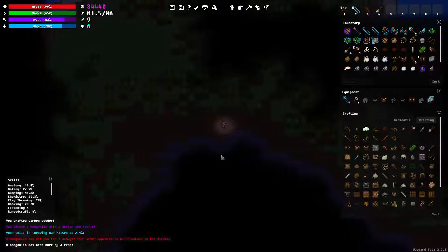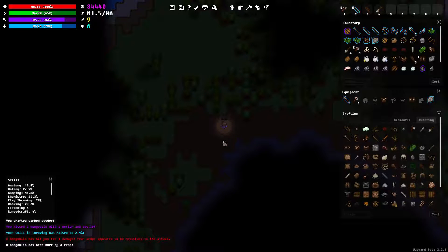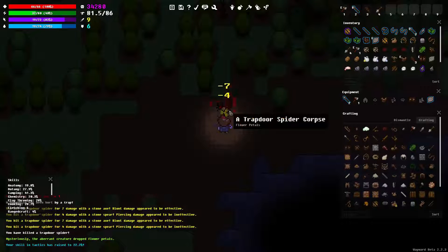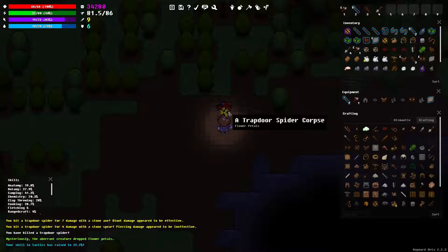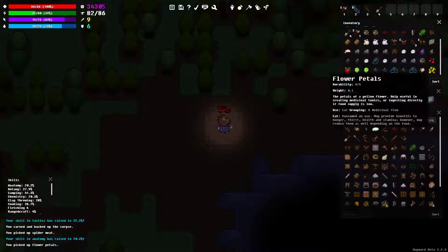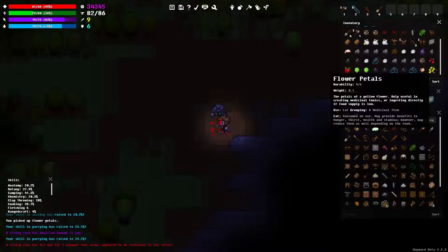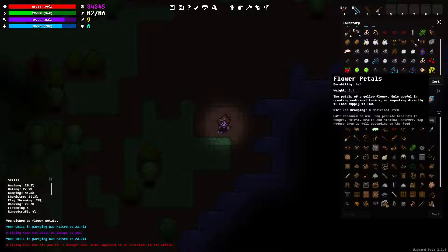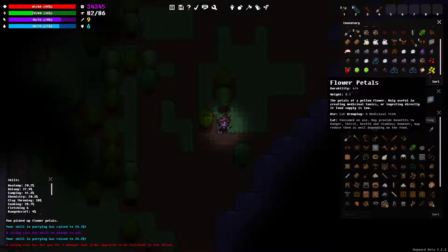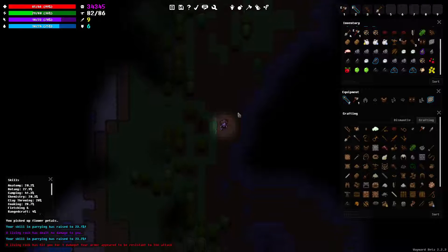Just something to throw out there. I got a nice big hit on this guy. Goodbye. I got some yellow flowers from him, apparently. Apparently the living rock doesn't hurt too much - that's good to know. Flower petals are good for making medicinal stuff. That's good to know. I bet I need roots for it to be really useful, but whatever.